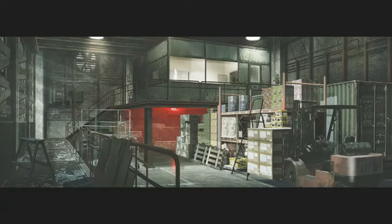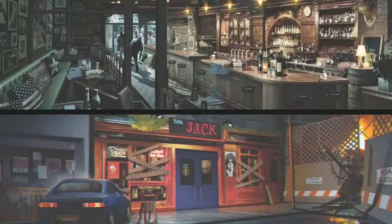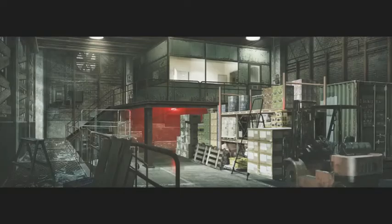Jack's Bar was a place in the original game, and so was the warehouse. That looks like the warehouse that you start off in in the original game. In the original game, that's essentially where Dario Rosso is hiding out in the truck and says something like 'the only safe place is in here.'